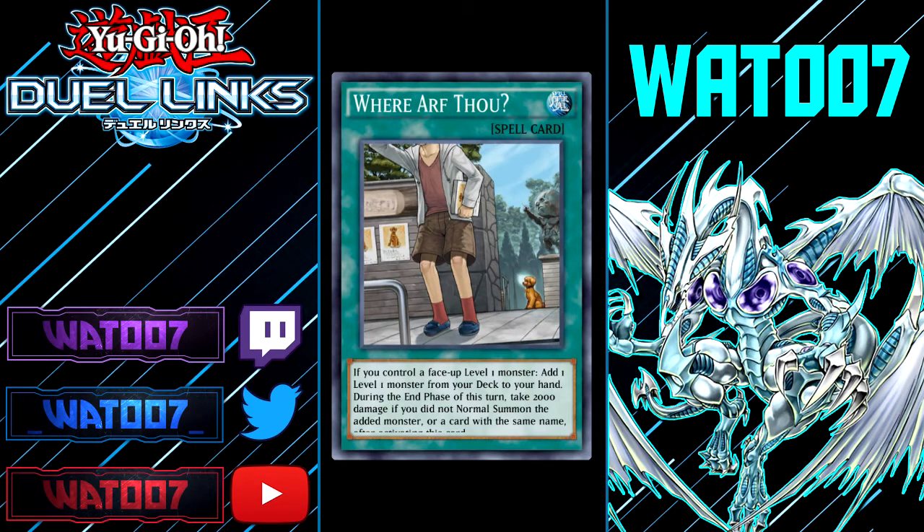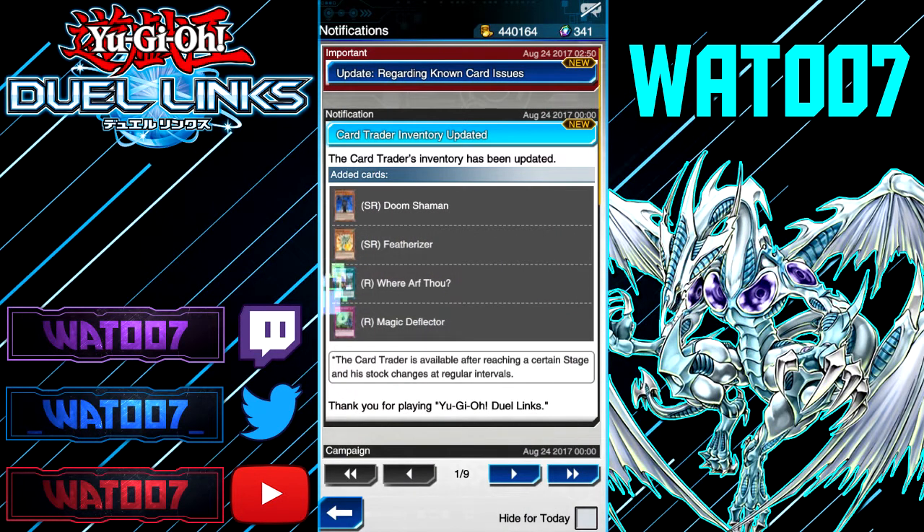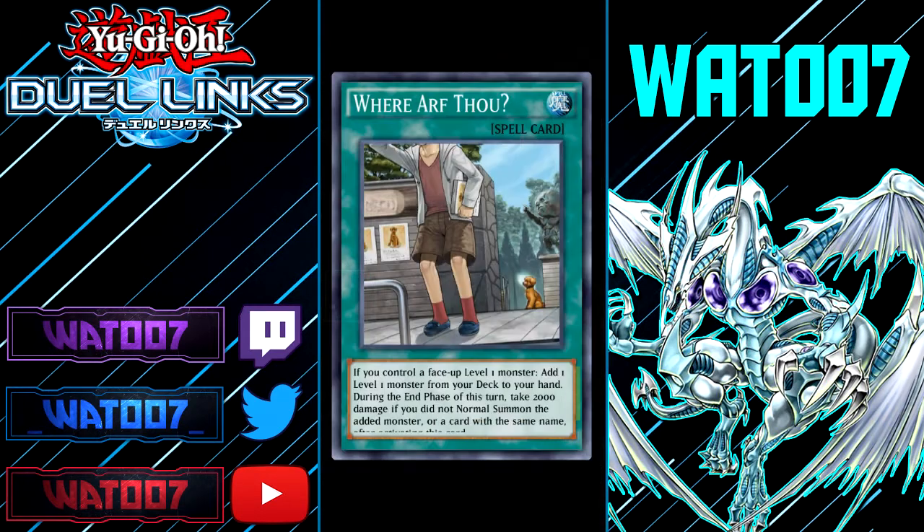Another card I don't see much people playing, but who knows — I'm not an expert on Yu-Gi-Oh! or anything like that. But it's this card called Where Arf Thou? It's a spell card, and the effect is: if you control one face-up level one monster, add one level one monster from your deck to your hand during the end phase of this turn. Take 2,000 damage if you did not normal summon it. The only time I used this card was when I ran a Blue Eyes deck in real life, because all Blue Eyes tuners are level one. If anybody knows any potential combos with Where Arf Thou, put it in the comment section down below.